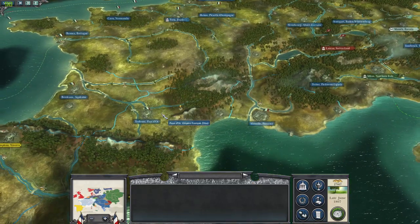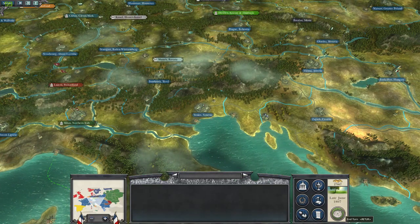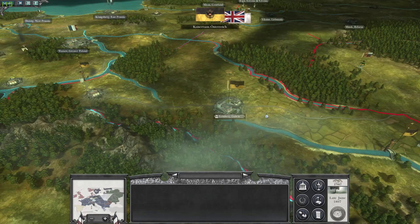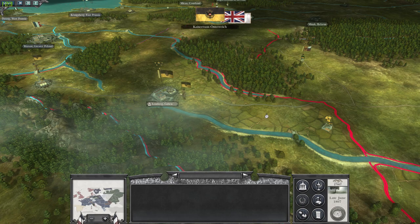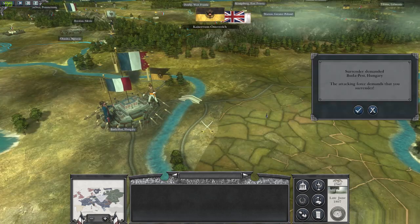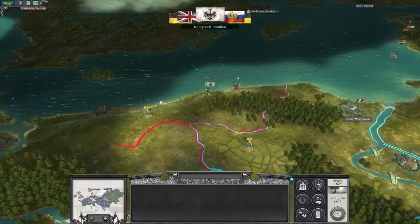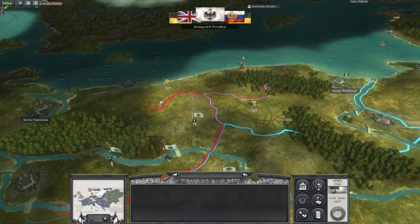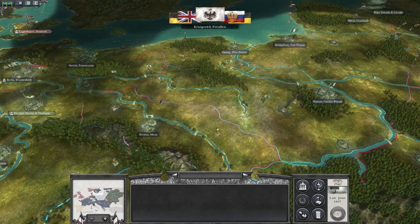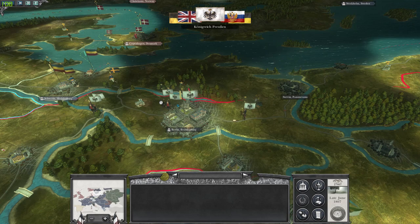Let's go ahead and end the turn and see what my enemies will do. The Austrians go ahead and secure that bridge, move some men into the forest. That Prussian - I mean Austrian - army comes up and asks Budapest to surrender. Budapest will not surrender - he will hold. And hopefully Murat will come and attack them in the back. That's gonna be an interesting battle because I'm gonna be outnumbered as Murat attacks the Austrians from the back.